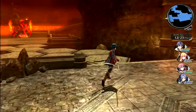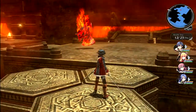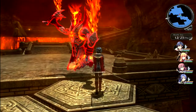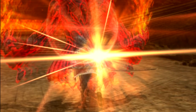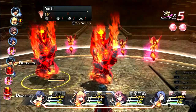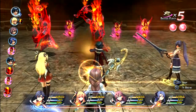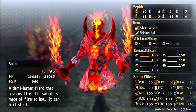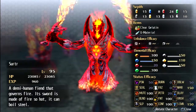I thought we were just gonna jump around ninja style like Fie, but that one's gonna be a pain. We fought that thing a long time ago in the first game too — kind of a throwback. Look out, a Surtr! We fought that thing in the first game too towards the end. Let's use a Battle Scope on this guy — looks like a knockoff from Diablo. Level 95, a demi-human fiend that governs fire, its sword is made of fire so hot it can boil steel. Weak against water and higher elements.